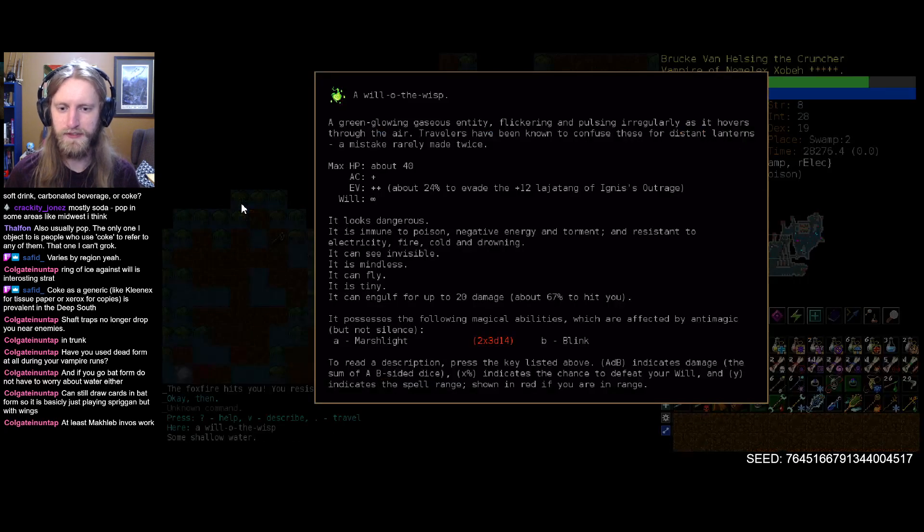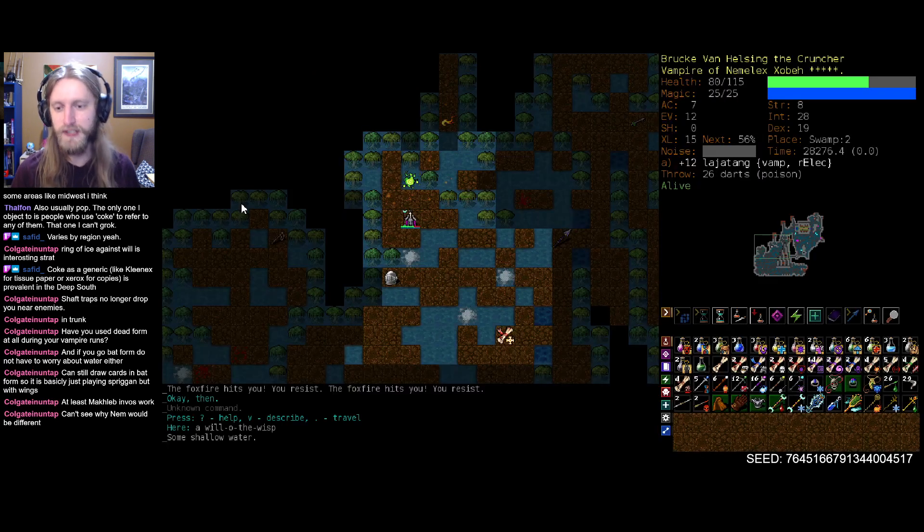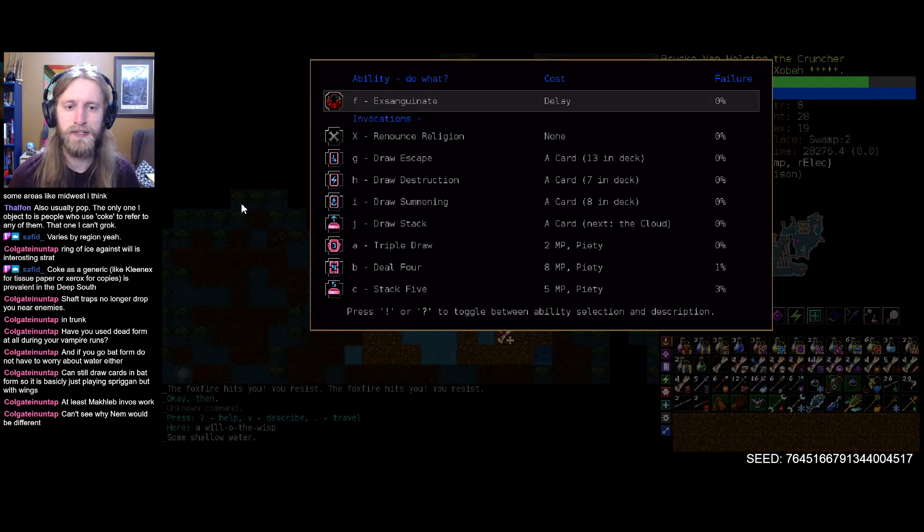Didn't really want to have to pull out all the energy. You're resistant to all the elements, which is too bad. You're mindless, so I can't blow your mind there. And the Marslight Steel 3d14 — that's actually way more damage than I thought. That's rough. MacLev invocations do work, then they probably do. Not too shabby. Let's go with destruction here. We get orb, which is not ideal, but not horrible either.